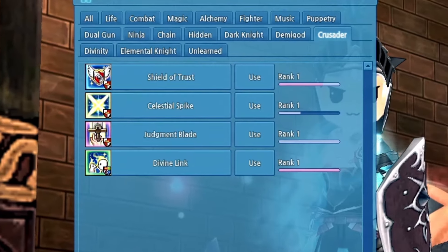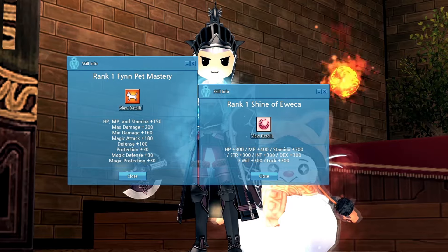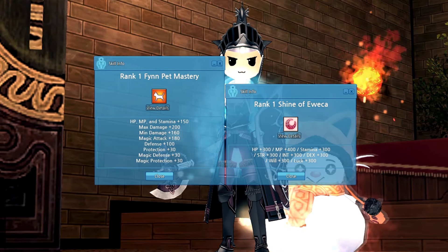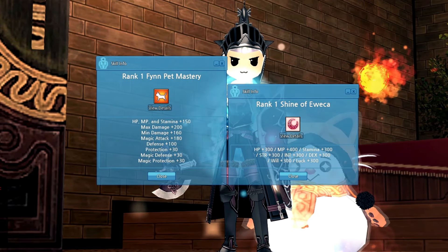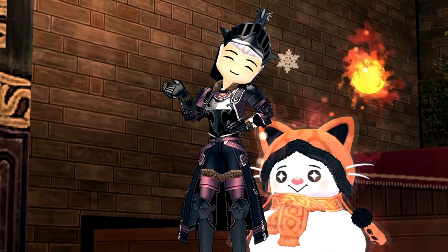You train the Link skill through the Crusader system, which I already made a video about and will link in the description below. But both Fin Pet Mastery and Shine of Awika can be trained at the exact same time using a skill called Fin Sync. And that's what I'm going to teach you today.